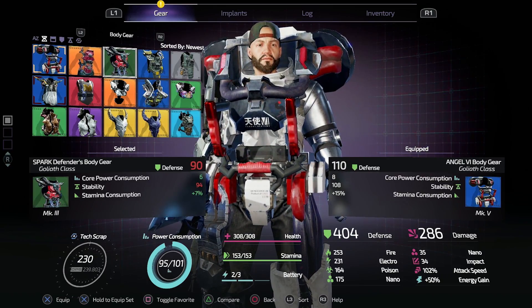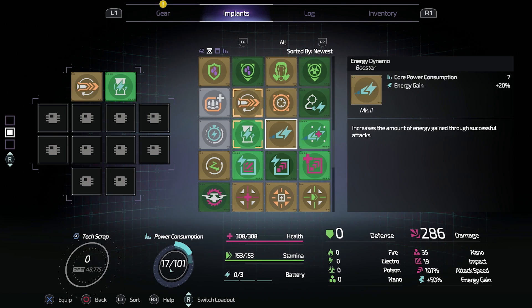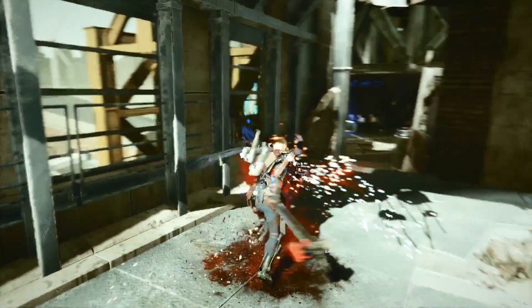Armor sets can grant you both partial and a full set bonus. Craft matching pieces to use their passive abilities. Synergize your armor selection with your implants. Implants can drastically change the way your character interacts with health, energy, and stamina.